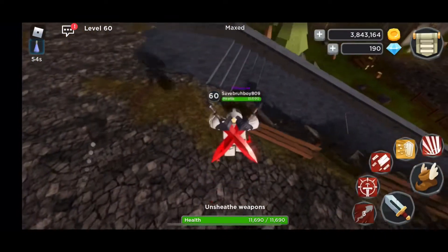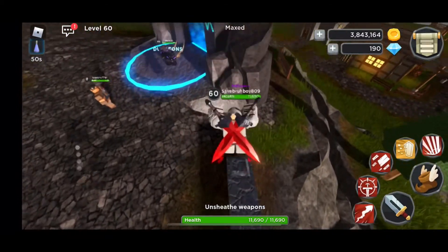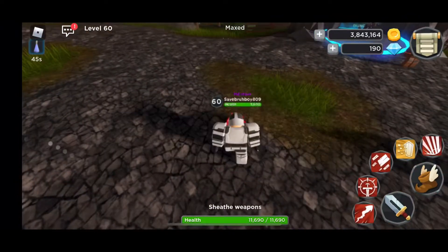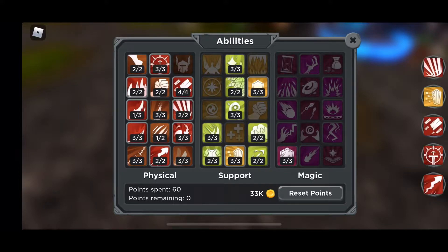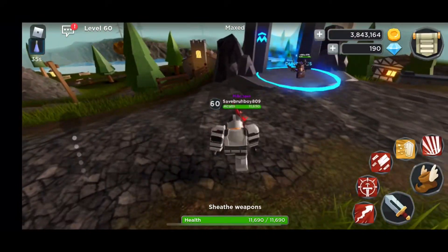I use Asia, but a lot of people have been struggling with Royal Hall and Tomb of Ancients. So the abilities you're going to want to use are dash, heroic slam, obviously shield, and rock slide, and stomp. If you don't have those abilities, just equip them.